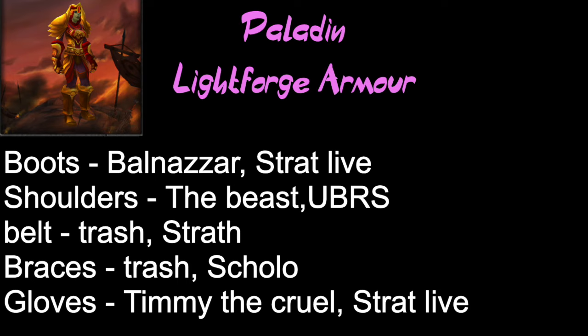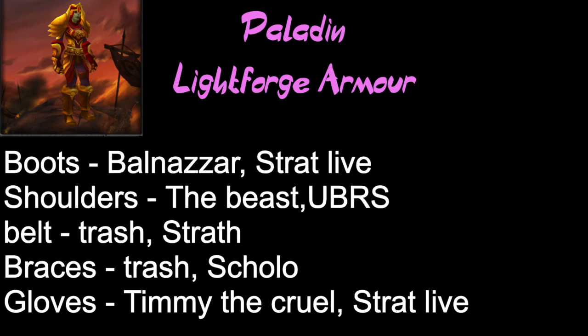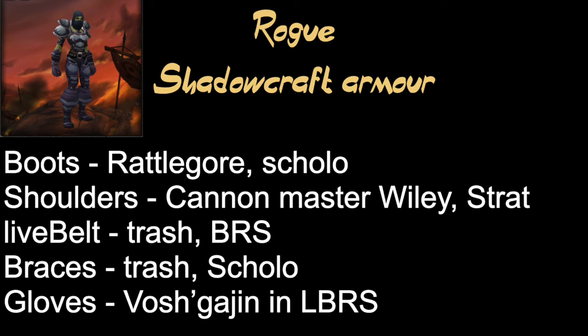Boots drop off Baroness Anastari in Stratholme Undead. Shoulders from Jandice Barov in Scholomance. The belt drops from trash in Stratholme and Scholomance. The bracers drop from trash in Blackrock Spire and Scholomance. The gloves drop from trash in Scholomance. The boots drop from Balnazzar in Stratholme Live. The shoulders drop from the Beast in LBRS. The belt drops from trash in Stratholme. The bracers drop from trash in Scholomance. The boots drop from Gizrul in LBRS and the gloves drop from Gizrul in Scholomance. The gloves drop from Brathanel in Scholomance. The shoulders drop from Cannon Master Willey in Stratholme Live. The belt drops from trash in Blackrock Spire. The bracers drop from trash in Scholomance. The gloves drop from Shadowhunter Vosh'gajin in LBRS. The boots drop from Highlord Omokk in LBRS. Shoulders drop from Gizrul in UBRS. The belt drops from trash in BRS. Bracers drop from trash in Stratholme. And the gloves drop from Pyroguard Emberseer in UBRS.